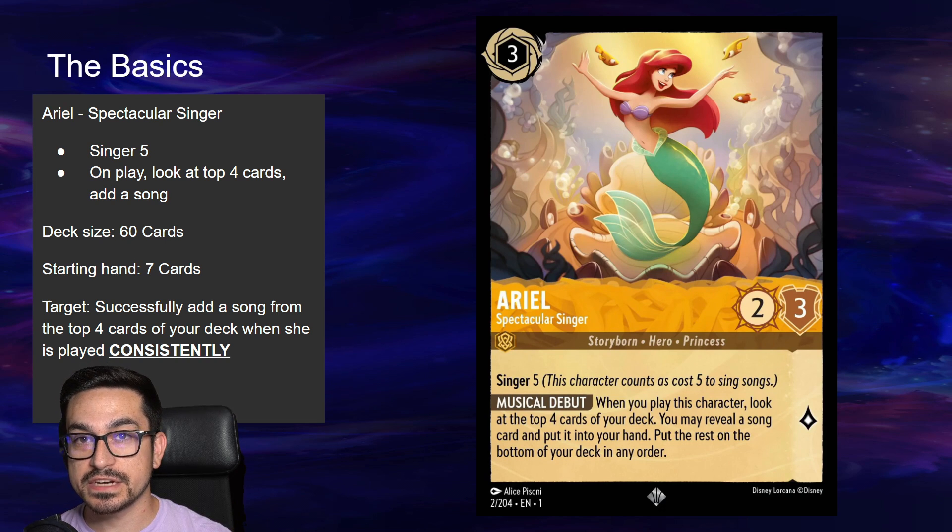The minimum deck size in Lorcana is 60 cards, so that's what we're going to start with, and the starting hand in Lorcana is 7 cards. We won't be discussing mulligans today, but with over a million different samples and test hands per test case, I think every hand combination is covered.